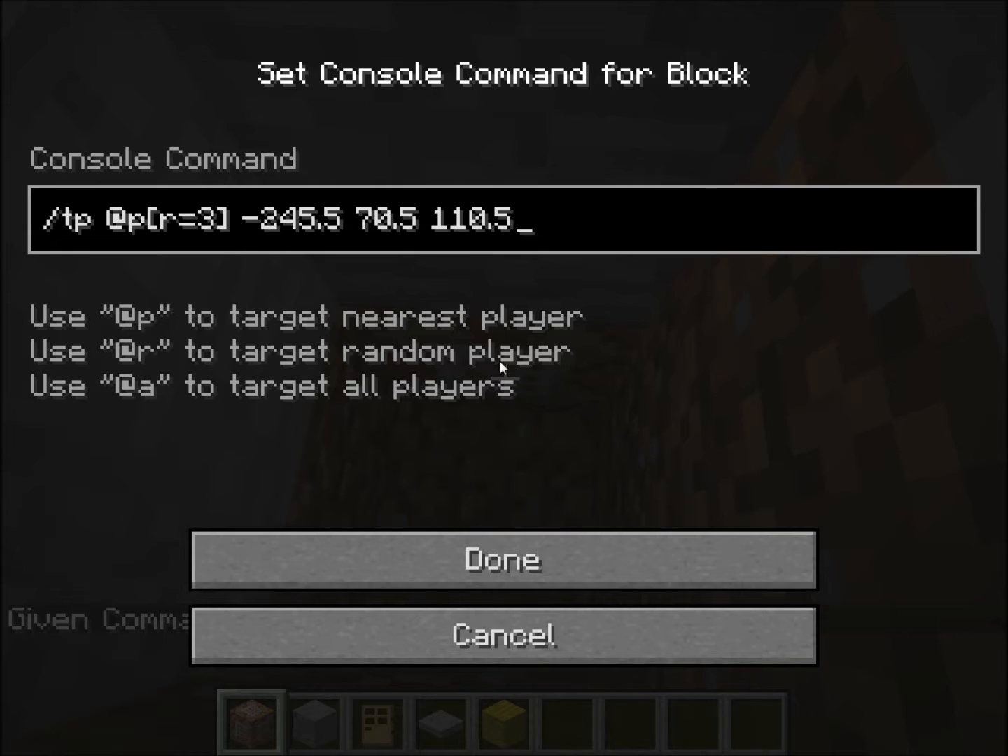You pull it down and you type in that command. Basically, slash TP is the teleport command. And @p is to target the nearest player — so in this case it's me because I'm on single player. This bit is the radius, so how close you want the thing to respond. Anyone within three blocks will be selected, and the nearest one of them will be selected.